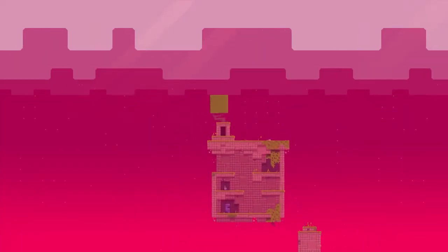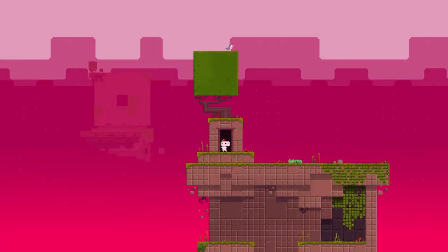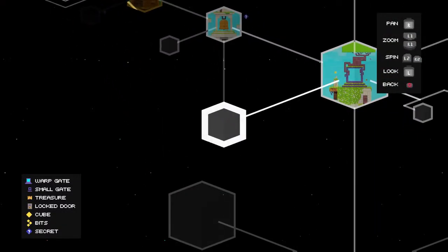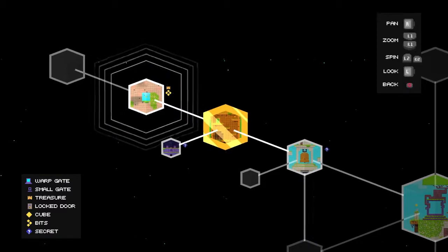There's a cube piece. Wow, have I already been here? Yeah, but there's a cube piece over there. On the world map you can select the level where you want to go, but we are going to stay on this level.